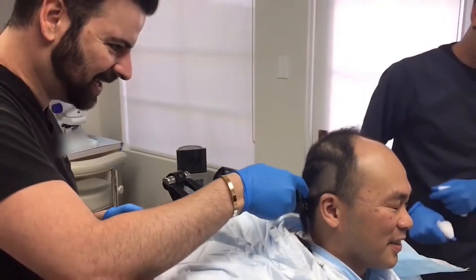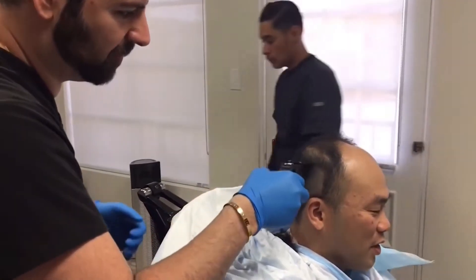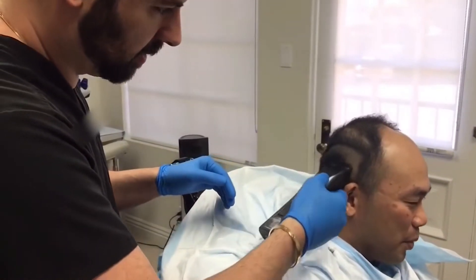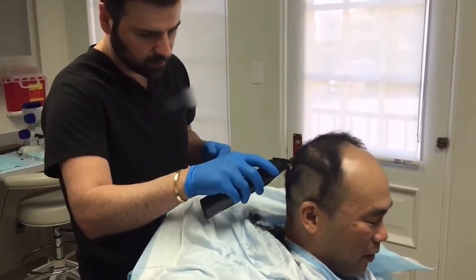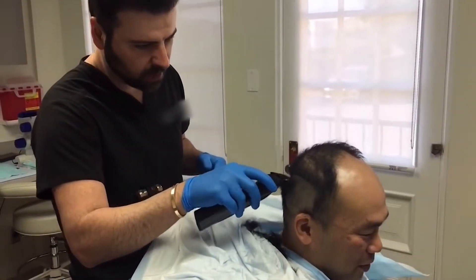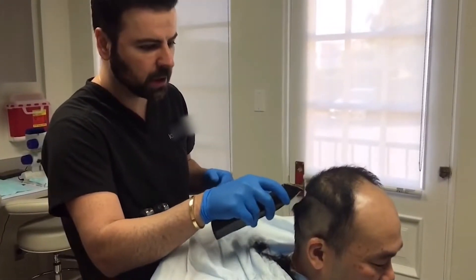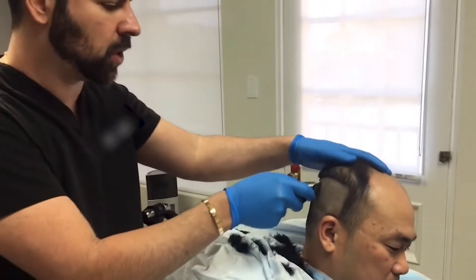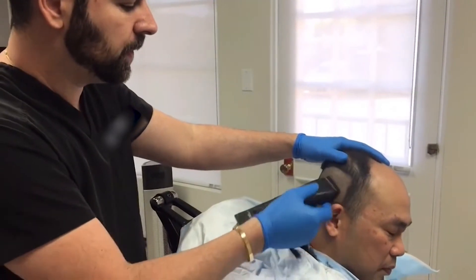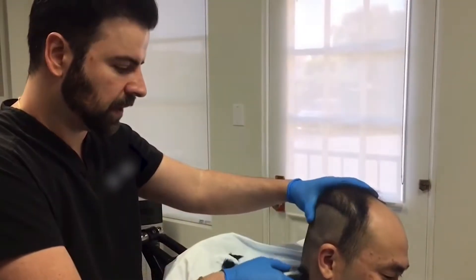The team is clipping Mike's hair, asking if he's had his head shaved before. They mention they also offer a non-shaving option, but that is typically kept under 2,000 grafts maximum. The technician notes they will draw a marker grid in the back of the donor region to map out the harvesting area.